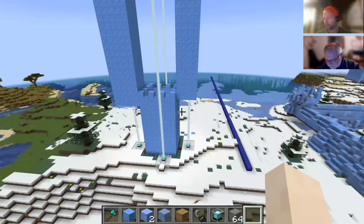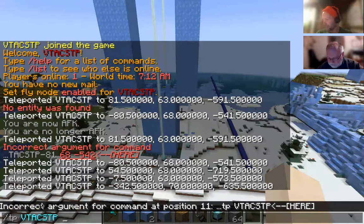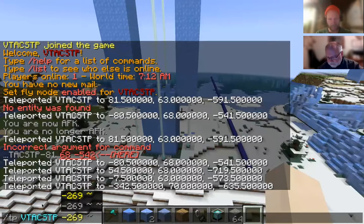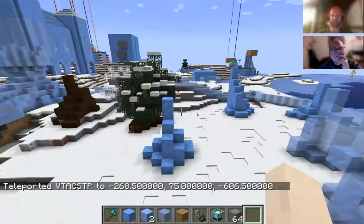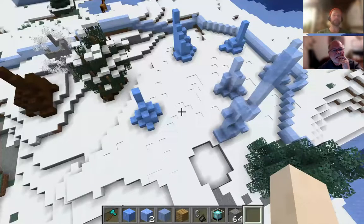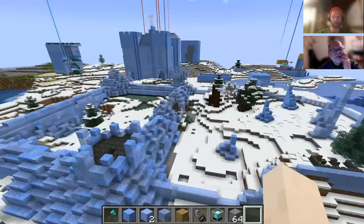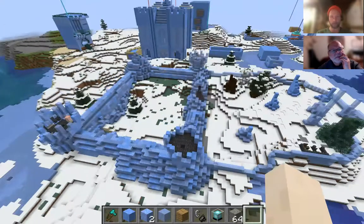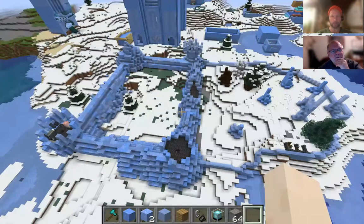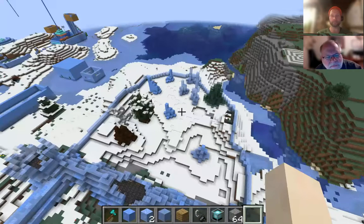Moving on to number six, which is our first team entry — this one had three builders working on it. Let's see what they've got in store. Let me zoom out and see what we have. This is huge — probably the biggest overall footprint we've seen yet. What a lot of ice to build this thing. What do you think, Bob? I'm really still just taking it in.